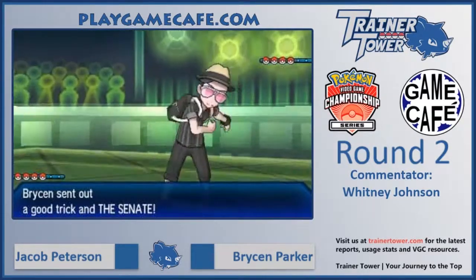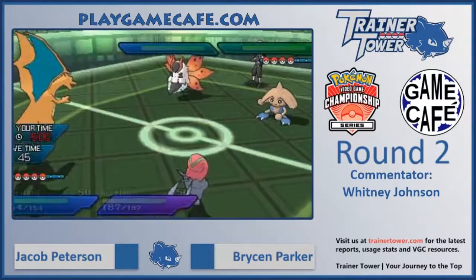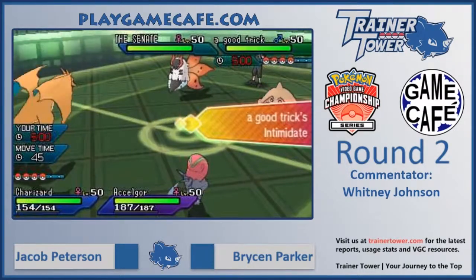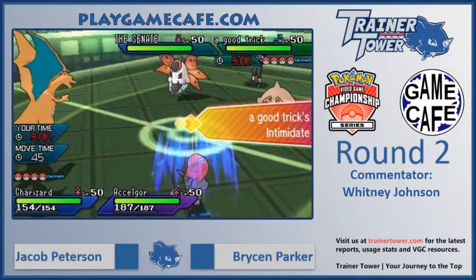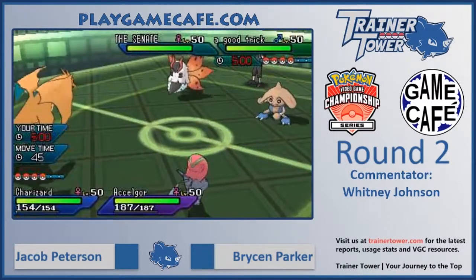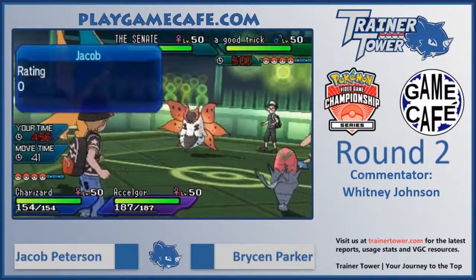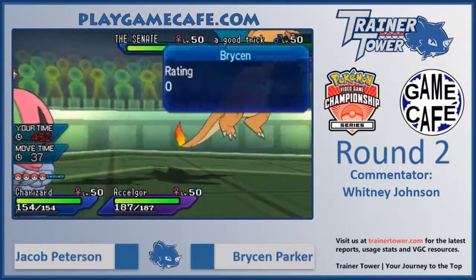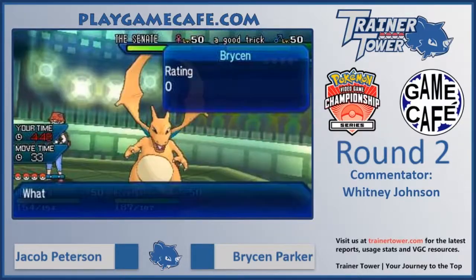We see Jacob leading with Charizard and Accelgor, while Bryson leads with Volcarona and Hitmontop. This is kind of a throwback to Gen 5 with that Topmoth combination. Hitmontop can threaten with Fake Out, drop Intimidate to weaken the opposing Pokemon's attack, use Wide Guard to protect Volcarona from Rock Slides, and generally support Volcarona very well. So Volcarona is in a prime position to try and go for a Quiver Dance here.